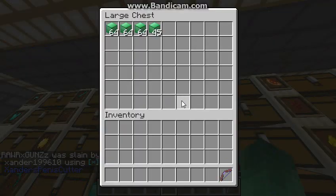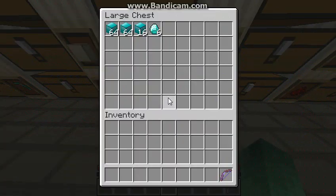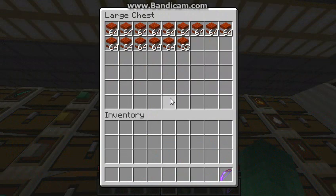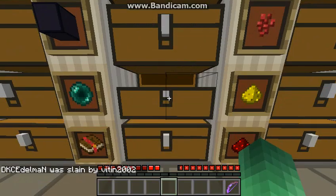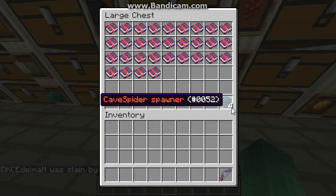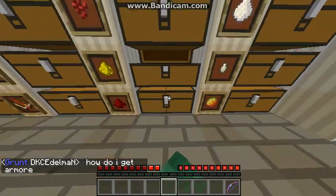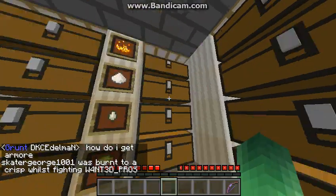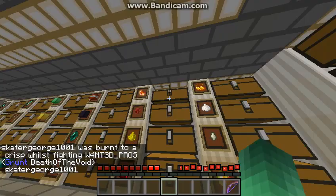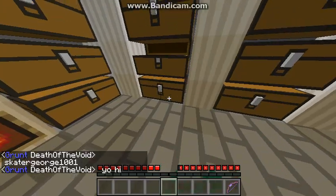Here we got emerald blocks, gold blocks, iron blocks, diamond blocks. We got TNT, obsidian, ender pearls, books, and leaf spiders spawners. Here we have like random potion ingredients — I can't be bothered to organize it to be honest, but it's a ton of ingredients. And here we have some random garbage.